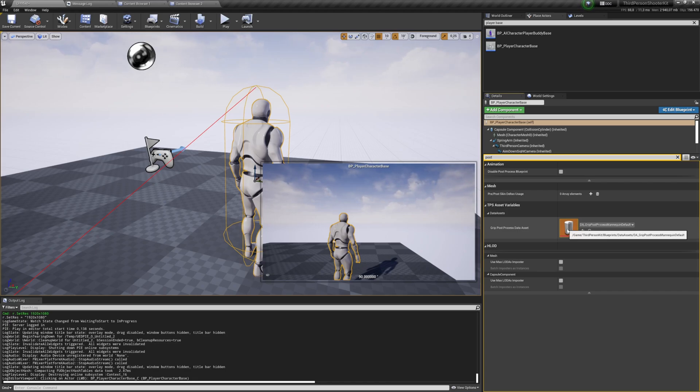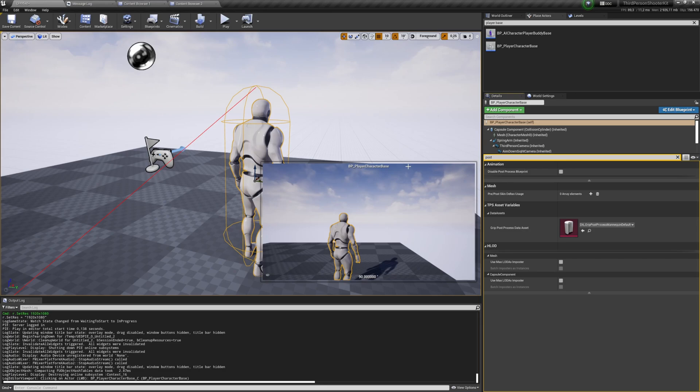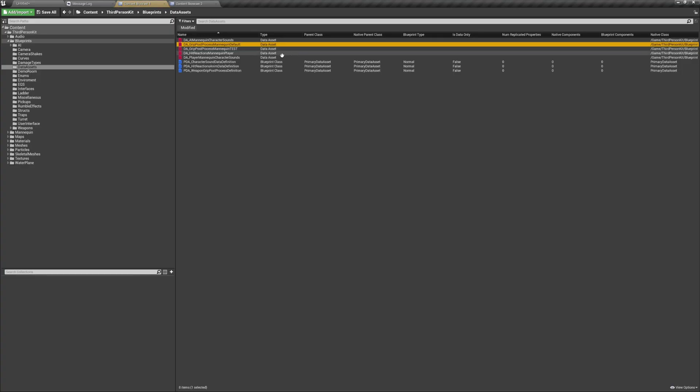You assign the Grip Post Process data asset per character. You can have different data assets — different sets for different characters for both player and AI. Currently it is per character, but in future updates it will be per weapon, making it even more powerful.